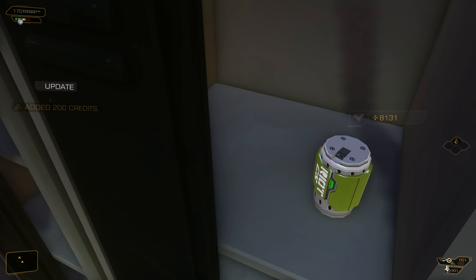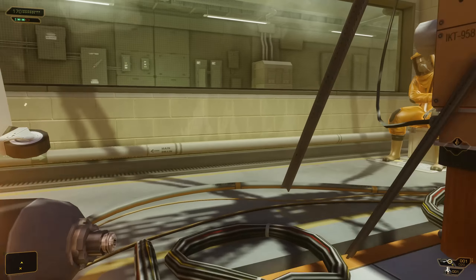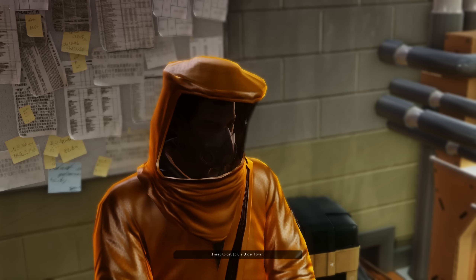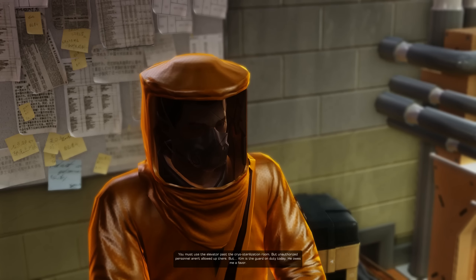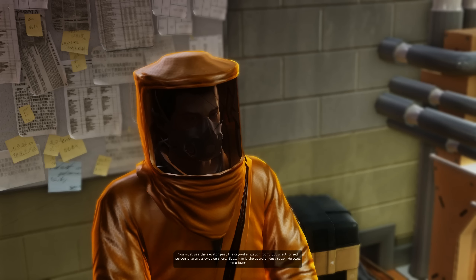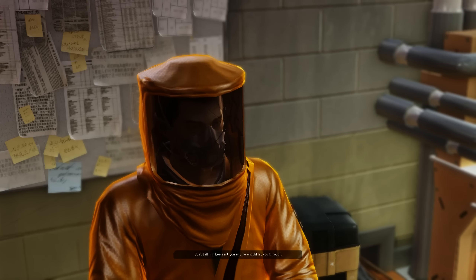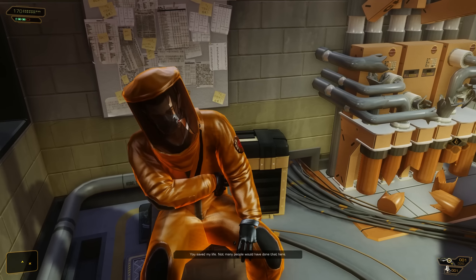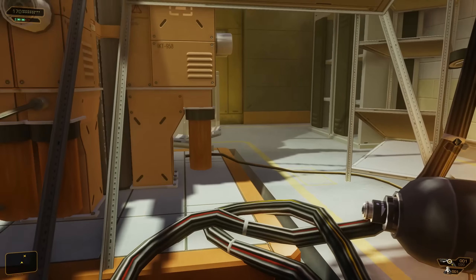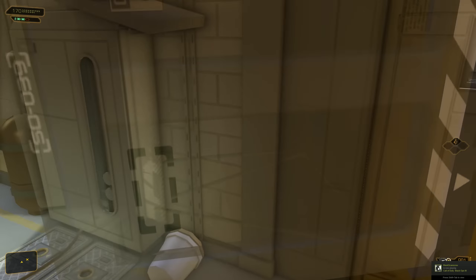We don't want the gas grenade, let's go in and talk to him. You saved my life — how can I repay you? You can give me directions to where I need to get to. The upper tower — you must use the elevator pass. Unauthorized personnel aren't allowed up there, but Kim is the guard on duty today, he owes me a favor. Just tell him Lee sent you and he should let you through. Because we talked to him, we're going to be able to get by the next section without having to bribe the guard, which makes things a little bit easier.